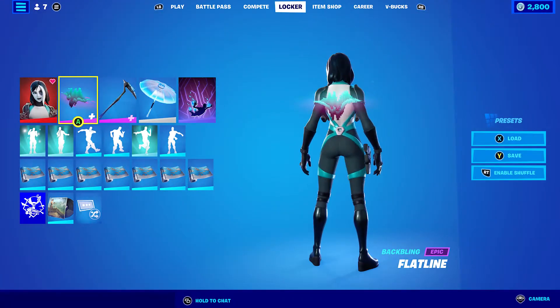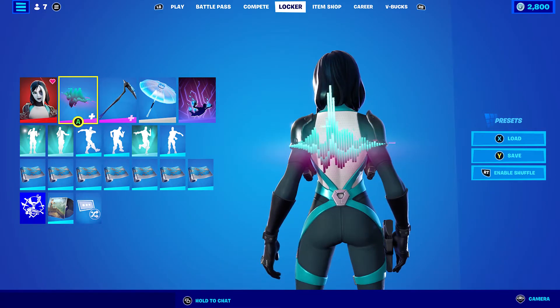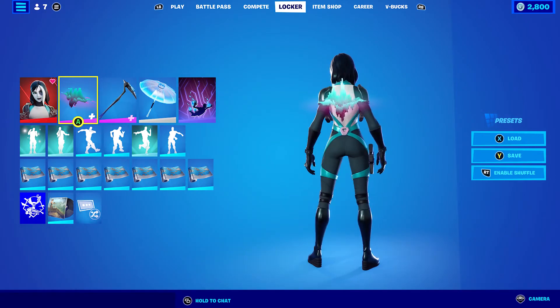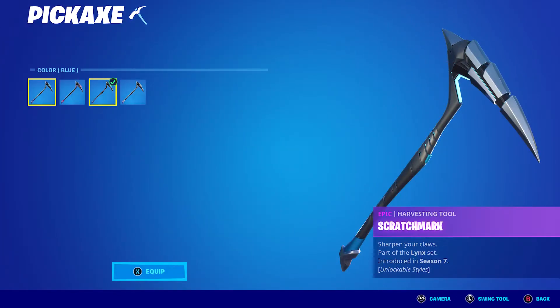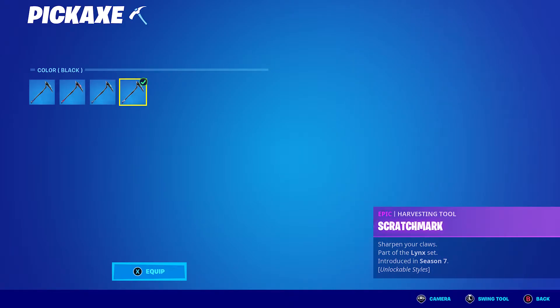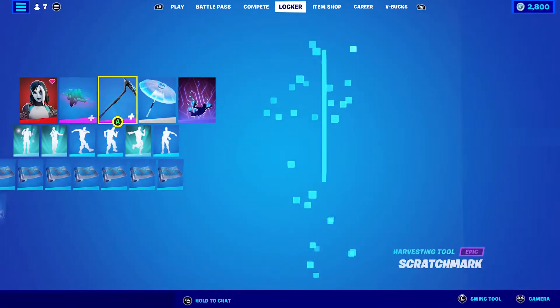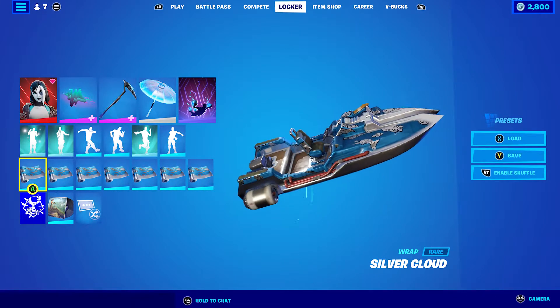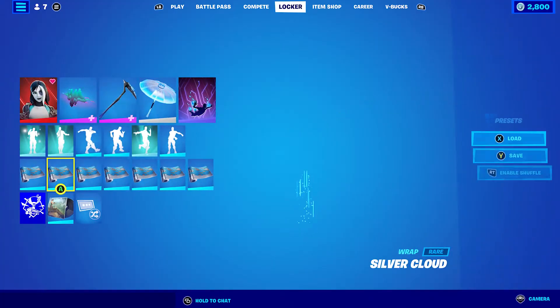For the fourth combo, I decided to use the Flatline Back Bling. It looks quite cool — I mainly used it because it's animated. It's got a little bit of blue, which works quite nicely. The pickaxe I decided to go for is the Scratch Mark in the blue style. You can also use black if you want, but I decided to go blue because of the blue and black on the skin. And the wrap I'm using is Silver Cloud, solely because of the blue. It looks pretty nice on the weapons as well.